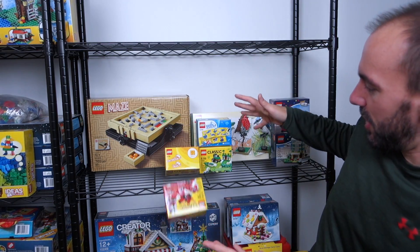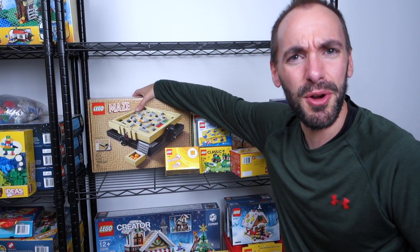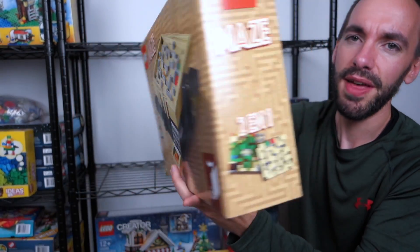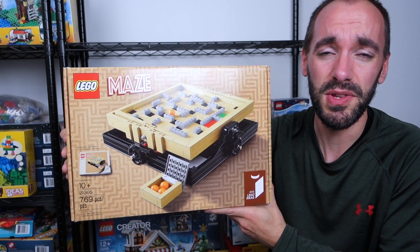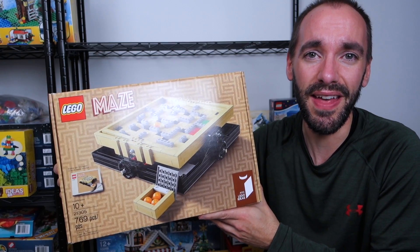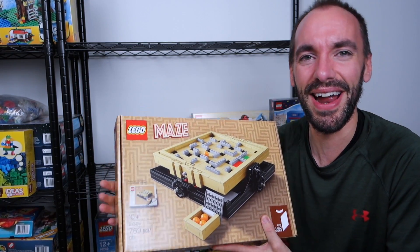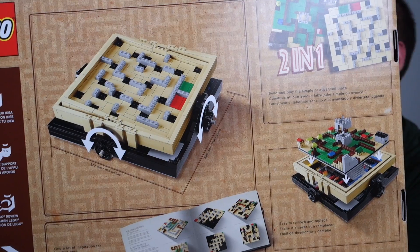Let's go a little lower — this is my Ideas station, plus some Classic and promotional stuff. I got this for Christmas last year: the Lego Maze, set 21305. The thing I think about most with this set is the set I didn't get. I picked this up on Target's website on a crazy sale, but at the same time they had the WALL-E set too. I put both in my cart, waited a day, and the WALL-E was sold out. I wish I would've gotten the WALL-E set, but I do think this is probably a better set overall.